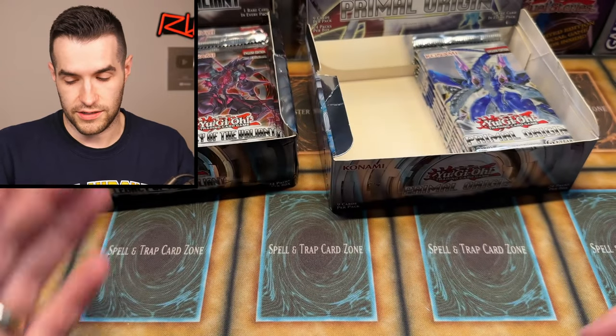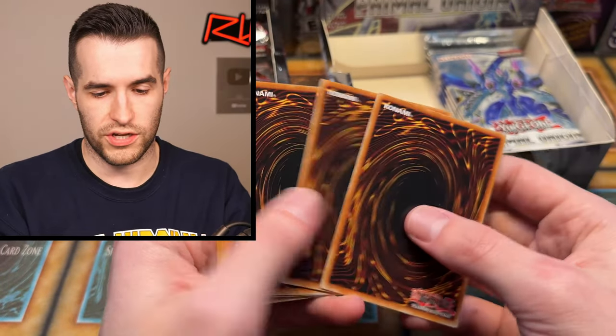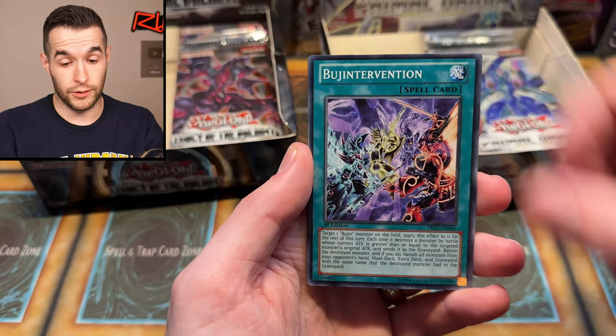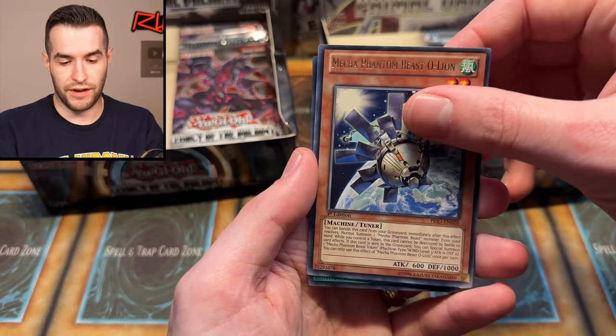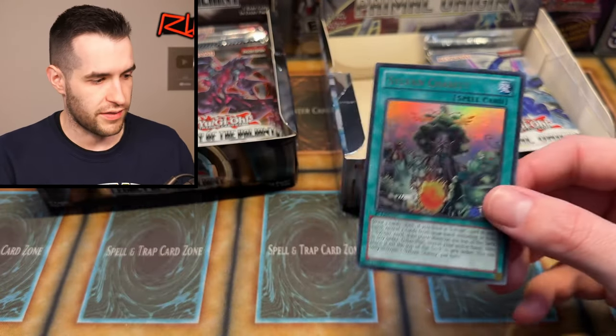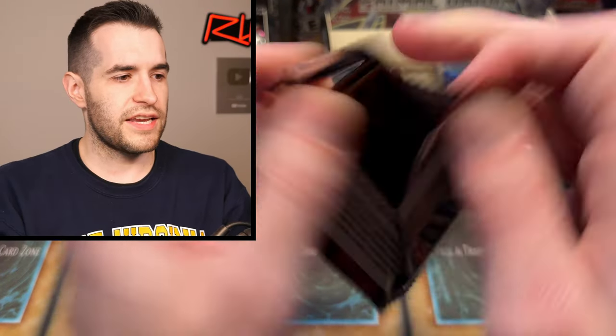If we get one of them we're going to be happy, especially if it's gradable. Number 43, Diamond Core. We have Singularity, Mech Phantom Beast O-Lion, and Sylvan Charity. Very nice with another Bolt Penguin and his Electrowhip arms — that's kind of weird. Sylvan Charity is another Ultra. So the Ultras are mounting up at this point, which is not a bad thing. Let's go Legacy of the Valiant!